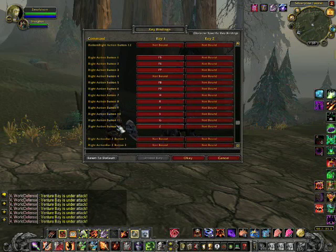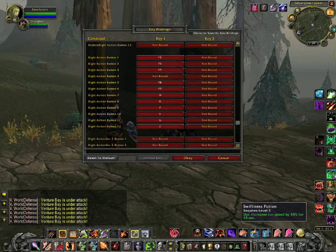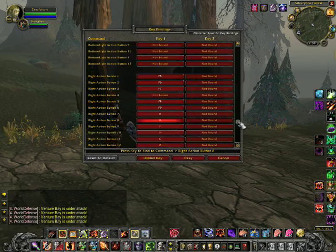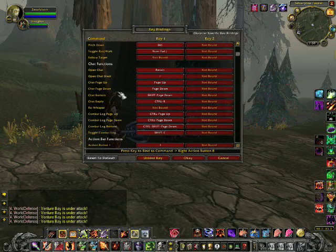I came down to the Right Action Bar section and set key bindings for it — right action bar slots one through twelve. I wanted the F key for my healing macro, which was slot nine, so I changed it to F. Right above that, my swiftest potion, I wanted that to be R — another button I could quickly reach with my index finger. However, the default for R is reply to a tell, so when I clicked on it and changed it, it gave me an error in red letters saying 'chat reply is now unbound.'